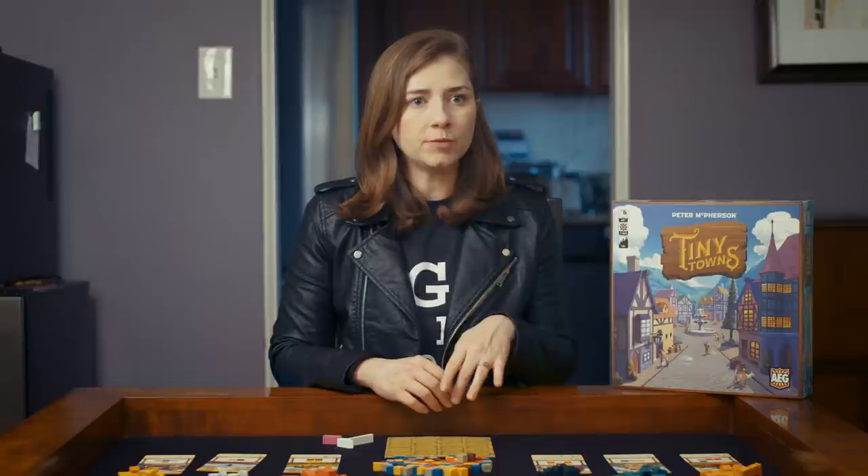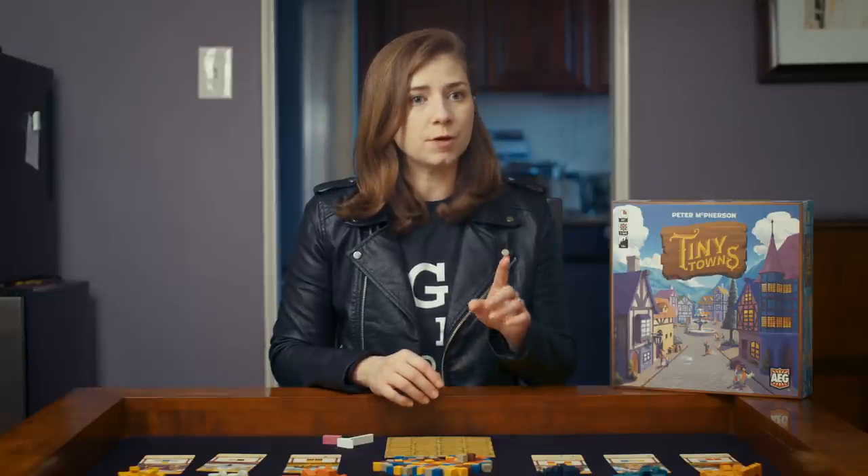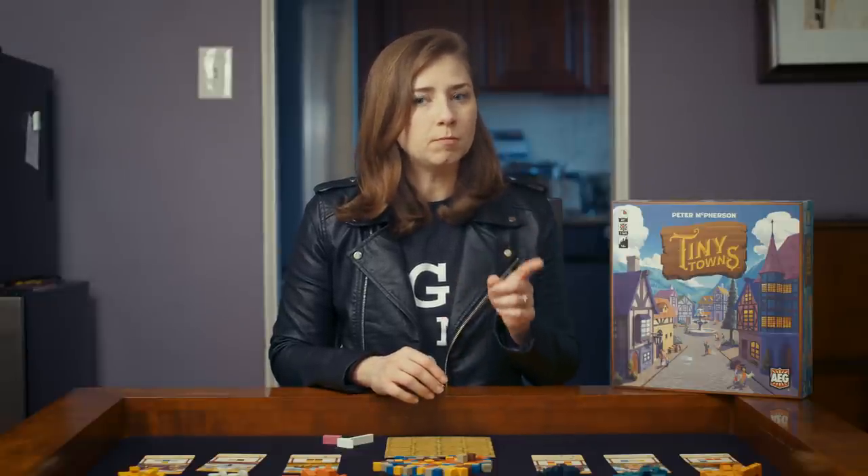So you're gonna pick a resource and we all have to put that on our boards. You can choose from wheat, brick, wood, blue, or gray.